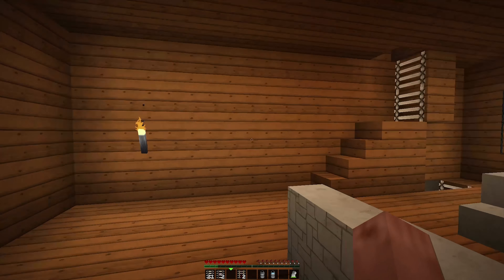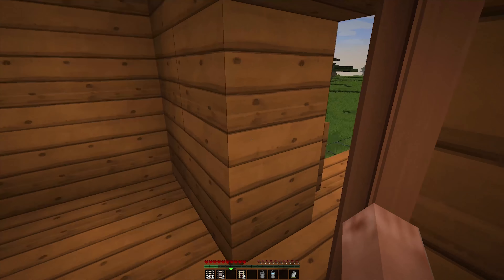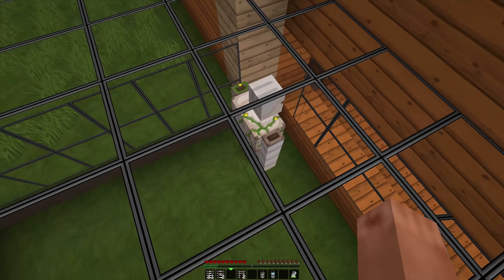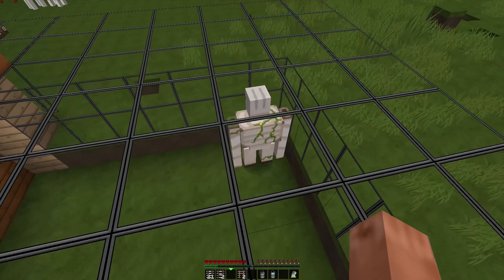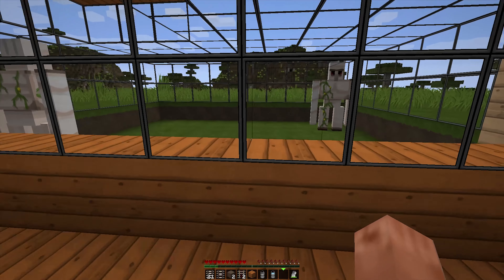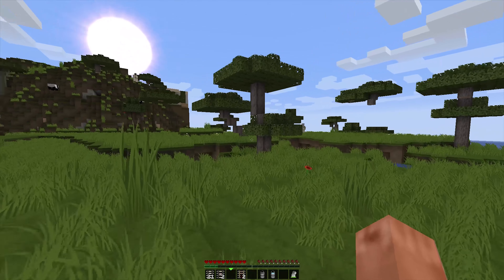It's getting dark so let's go to sleep and I'll show you my friend's apartment tomorrow. The second reason I keep an iron golem here is that every time I try to sleep there's always a zombie, enderman, or creeper standing nearby and I can't sleep because the game keeps saying there's an enemy nearby. So I keep an iron golem here to deal with them and it also helps with the loneliness.